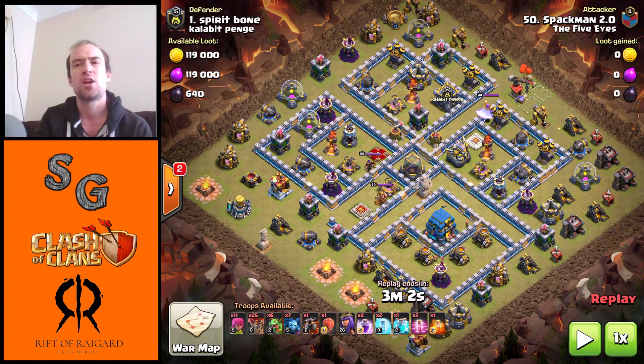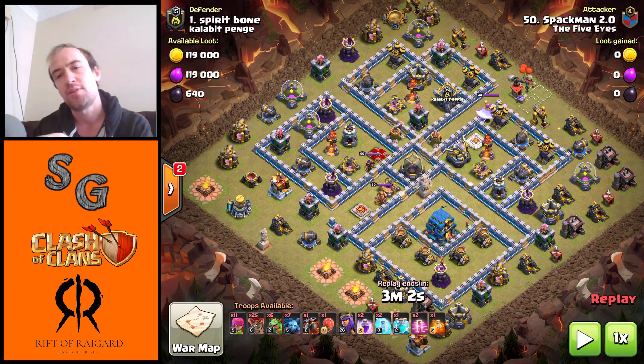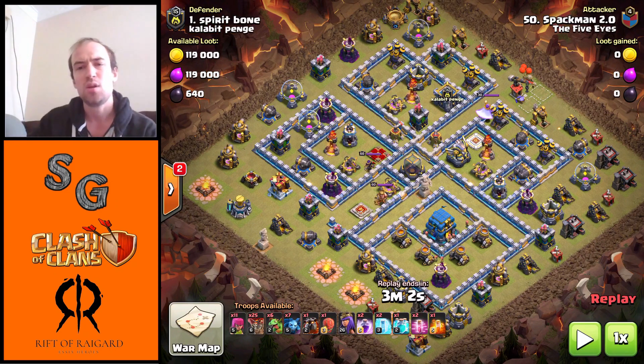We also have the Archer Tower at about 5:30 — a simple Baby Dragon on that — and the one at about 4 o'clock, a Baby Dragon followed by two Loons to help take it down. After that, I drop Archers and minions around the base as much as possible to snipe off as much as I can here and there.